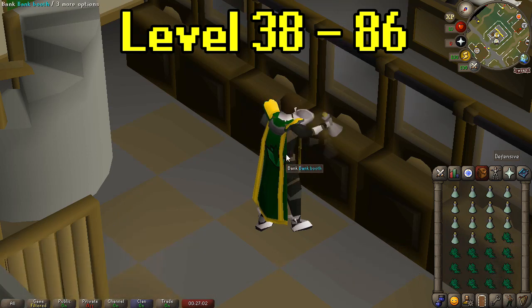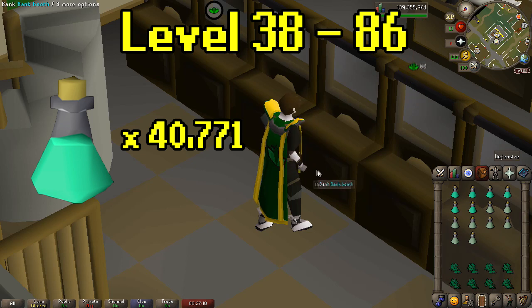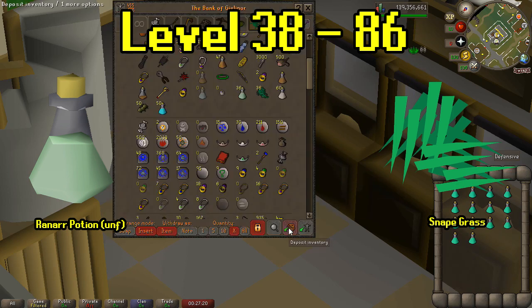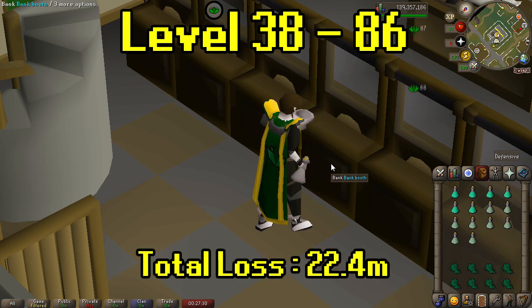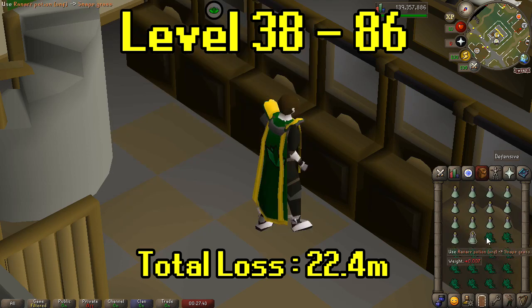For levels 38 to 86, we are going to be making prayer potions. You will need to make 40,771 prayer potions. Prayer potions can be made with unfinished Ranar potions and Snapegrass. Make sure to wear the Amulet of Chemistry because it really helps you gain back some of the money when you buy these items in bulk. Your total loss from 38 to 86 should be around 22.4 mil, but that number can be dropped down by using the Amulet of Chemistry to have that 5% chance to turn a 3 dose potion into a 4 dose. The 3 dose potions are going for about 6.4k and the 4 dose potions are going for 8.6k, so it's definitely worth using the Amulet while training.